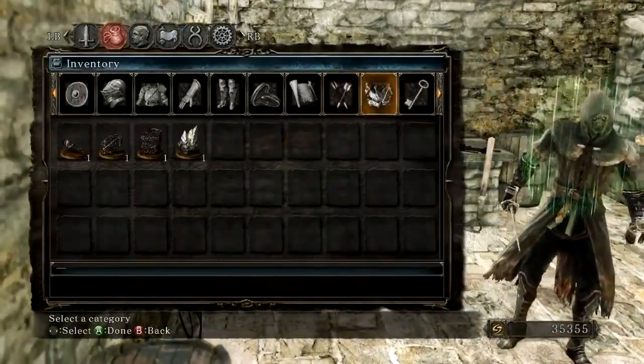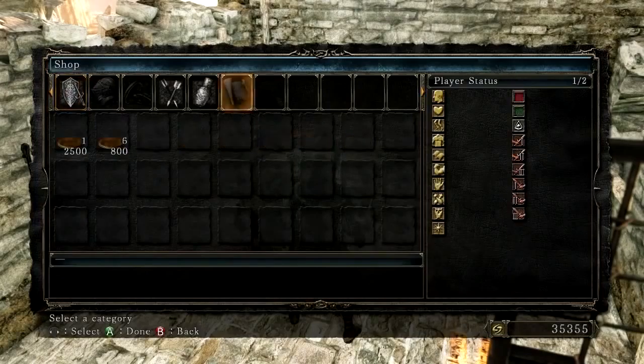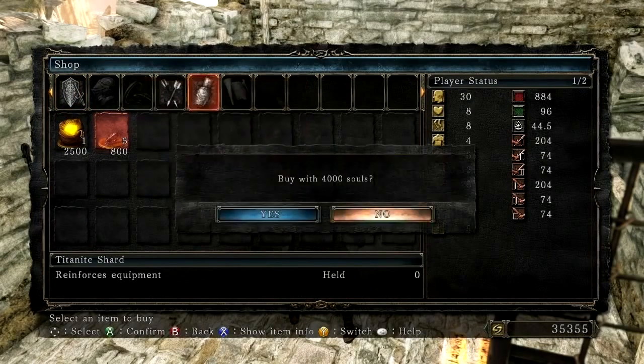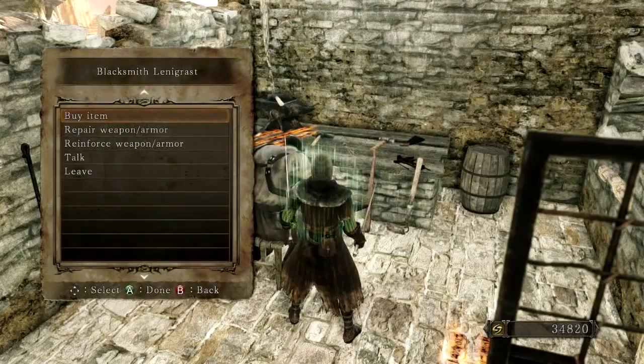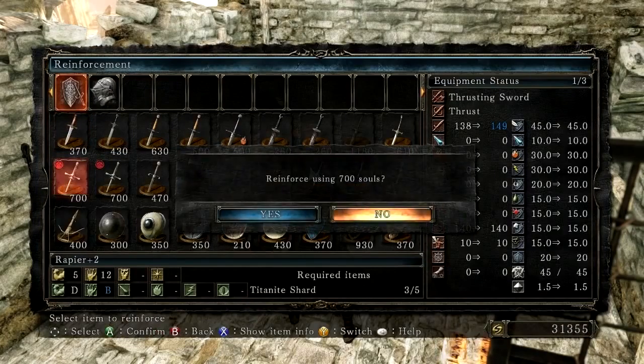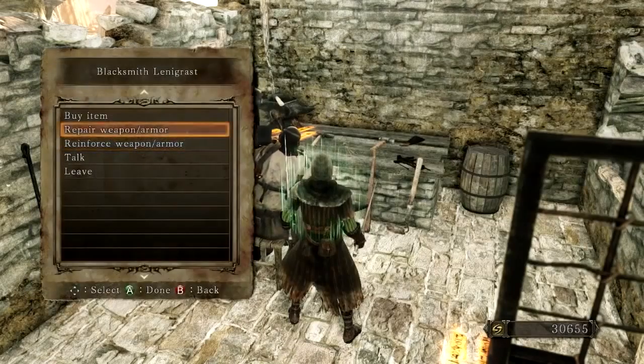I think I might go do another zone first, because there's two past the Lost Bastille. I might as well check them both out first. So how are we doing on upgrade items? I have one more Titanite Shard, so let's go ahead and buy five more. It's good to upgrade your weapons. Buy five for 4,000 souls. We still have so much left over after this.